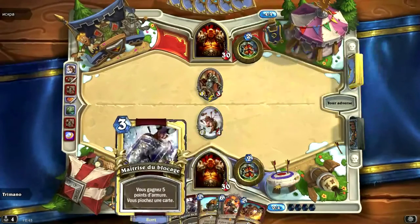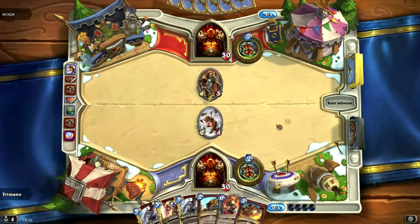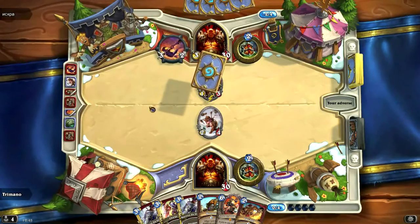On n'est pas très content parce qu'on a notre combo en main. La combo, on la veut le plus tard possible. On la veut tour 7, tour 8. On ne la veut pas tour 3, tour 4. Là, il me faudrait une âge de guerre embrasée pour tuer l'acolyte, il me faudrait une deathbite, une morsure de la mort, l'arme aussi pour tuer l'acolyte. Il me faudrait mon acolyte aussi, ça serait bien. Voilà, lui, il a l'âge de guerre embrasé.